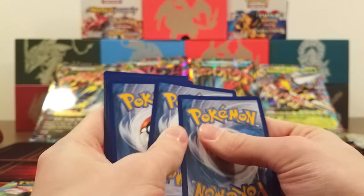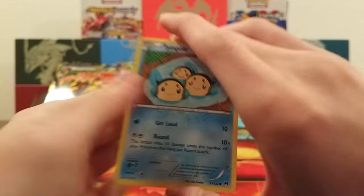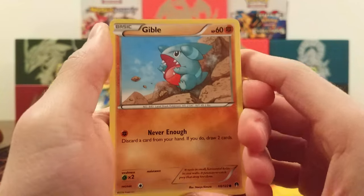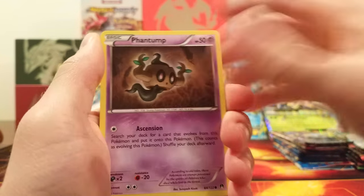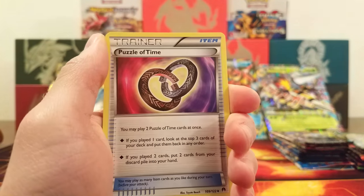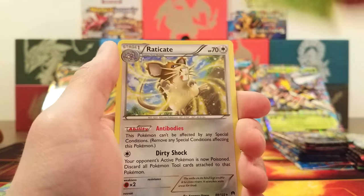Can we get something special out of this Breakpoints pack? Maybe a Greninja Break. We got Tympole, Chikorita, Ampharos, Gible, Glameow, Phantump, Durant, Bursting Balloon — that is a very good card — Puzzle of Time — also a very good card — C-Dot Reverse, and the rare is Eradicate with Antibodies.